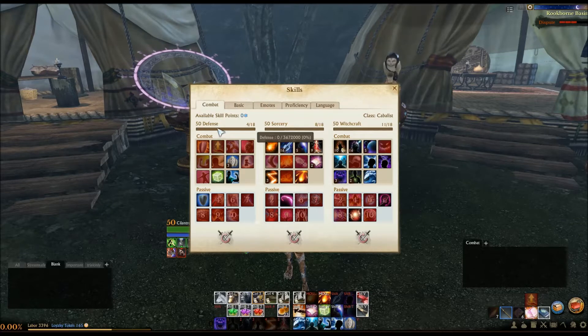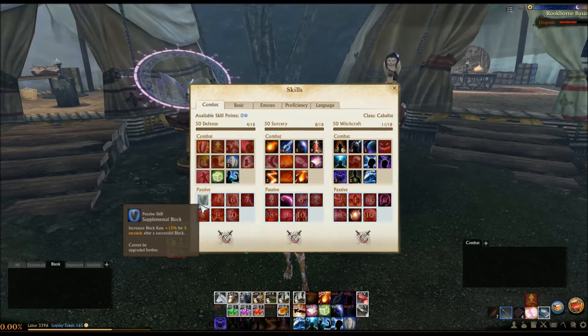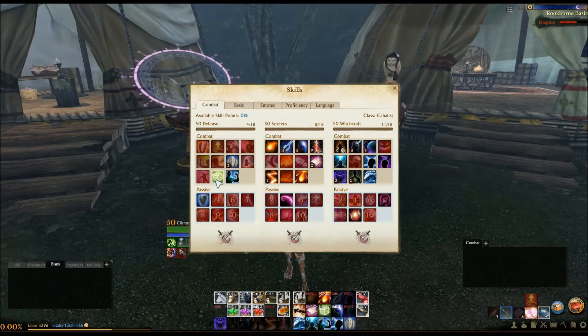Just to touch on what I have in Defense here: I have Readout. Readout is one of the most powerful abilities in the entire game because of its insane CC prevention. Knockdowns are one of the most devastating crowd control elements to deal with, and this makes you immune to them for its duration. In addition, it gives you a reasonably high block rate, which is further augmented by Supplemental Block, giving you 53% block rate against any targets for the duration. So any Archers that you're dealing with, you'll have significantly higher defense against them.